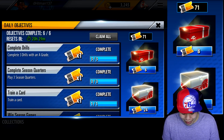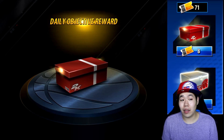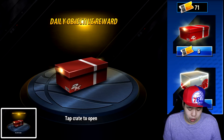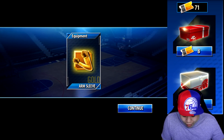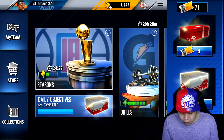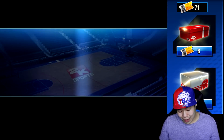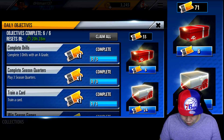Let's go open a daily objective. So we want to have about 48 left. Now we're going to open this one - we might take a quick screenshot. If you guys have any watch for the flash, I'm going to flash the screen right now. I apologize, but it might actually get cut out. We're going to open these a few times to see which one is more worth it. Oh my God, we got a gold arm sleeve - that's actually pretty sick. We did get a gold equipment and we got a bronze mouthpiece.